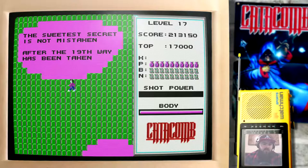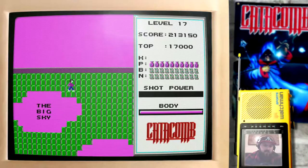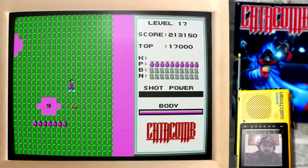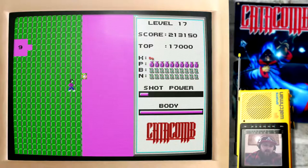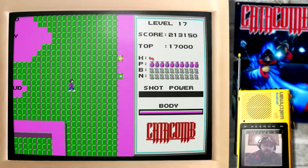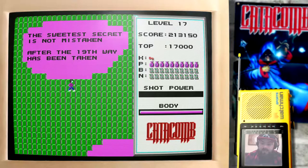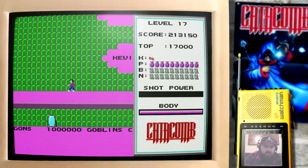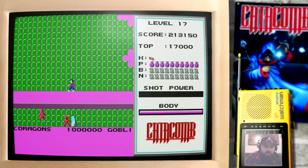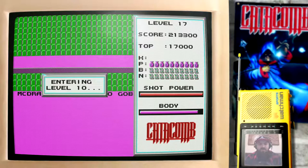There's one with chests: 'The sweetest secret is not mistaken, after the 19th way has been taken.' And cloud number 9 has a key and a bunch of potions and stuff — that's good. So we can probably get out of here now. Our clue is the 19th way — the meaning of that will become apparent shortly. 'Eat at McDragons — one million goblins can't be wrong.' And we're back to level 10.